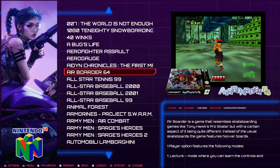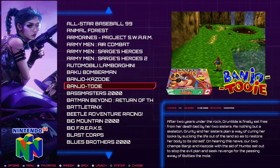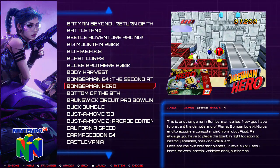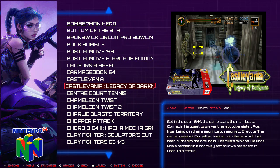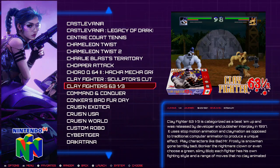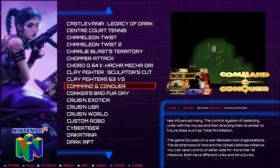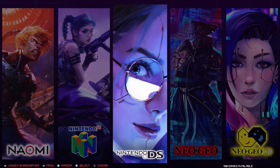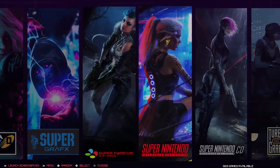That doesn't mean I will make images for PI4 forever. I'm focusing on that platform because I think there's still something to do on it. When I'm sure there's nothing else to exploit, I will change the system — no problem. We can go to Odroid, Nvidia Shield, whatever. But I have to replicate all these environments on whatever platform we move to, otherwise I'm not interested.